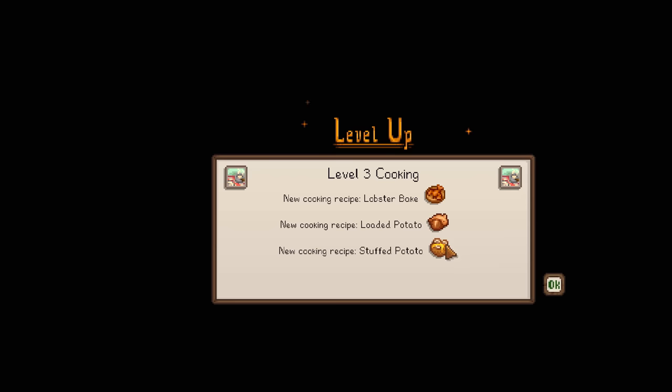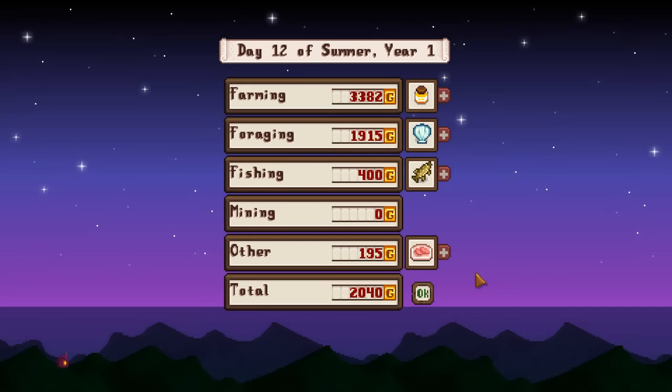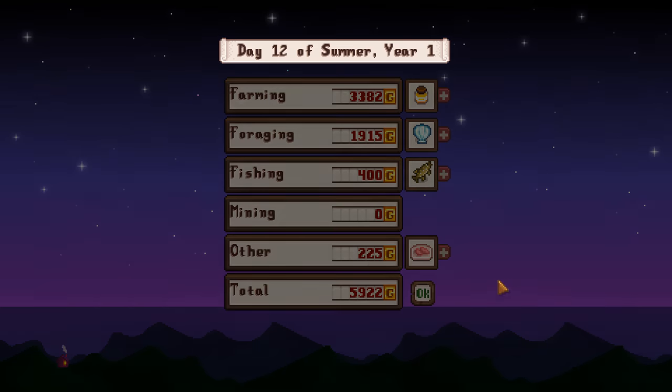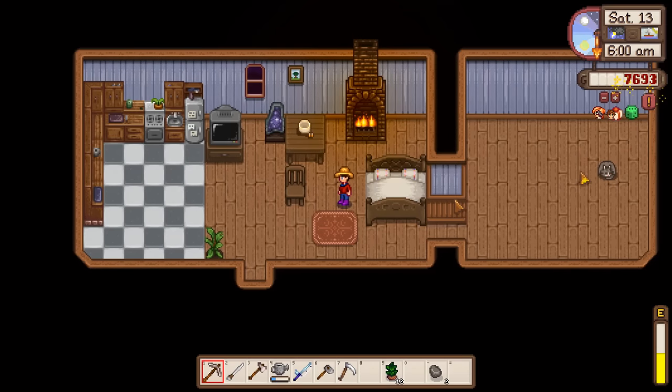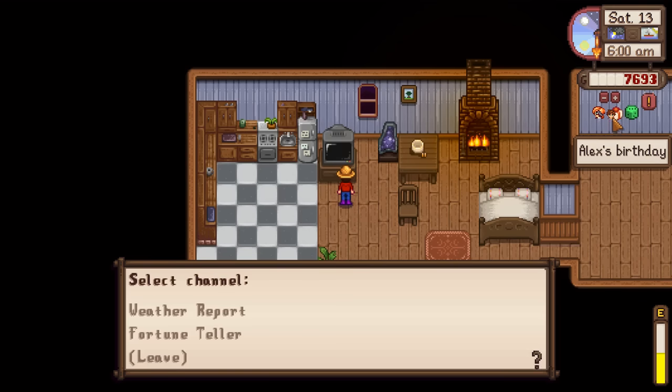New recipes from leveling up: lobster bake, loaded potato, and stuffed potato. Lobster bake seems like it would give a fishing buff - might be worth checking out. Finally another thunderstorm. That genuinely took so long.